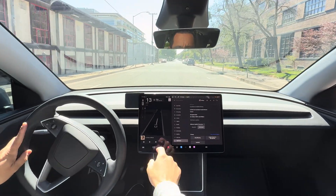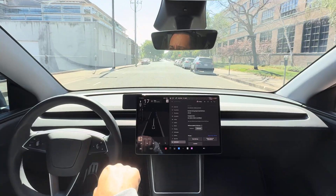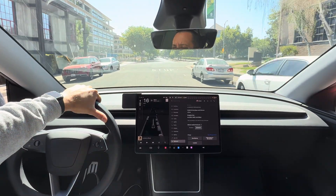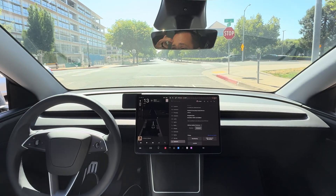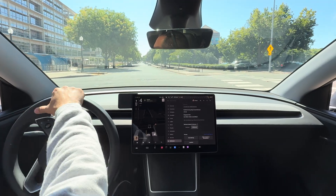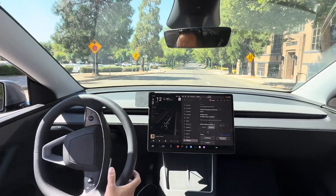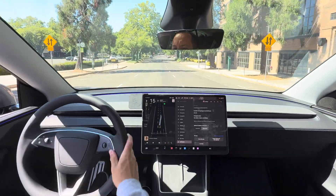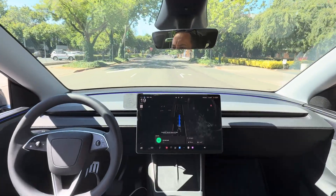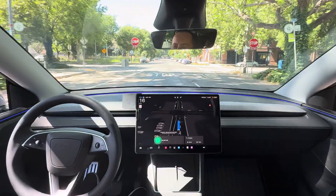All right, so we're going to test out if FSD 13.2.9 yields to emergency lights. I got a buddy in a police car behind me. We're gonna head down the street here, and he's gonna activate his code three lights. I'm gonna activate FSD and we're gonna go straight, just after this stop sign here.